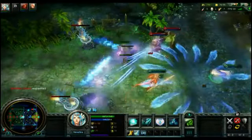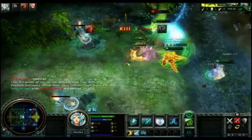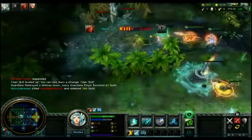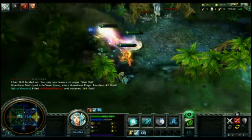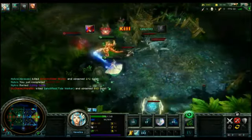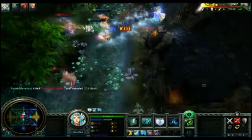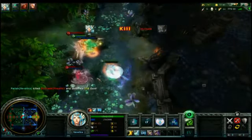I pop my ultimate to initiate, then a fight breaks out. I end up chasing down my enemies using Wind Blessing to regen mana and increase my movement speed. Then at the end, I deter Miserifel from chasing by using Howling Wind to damage her and spin her around. Because of the mana regen and movement speed on Wind Blessing, I'm able to stay in this very long fight.